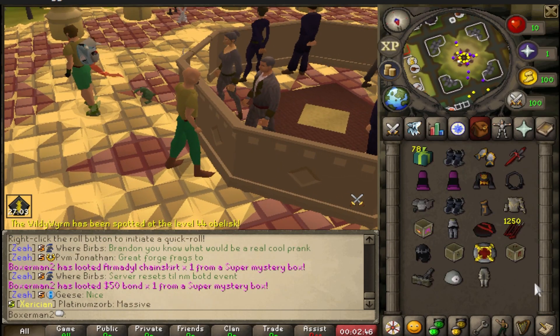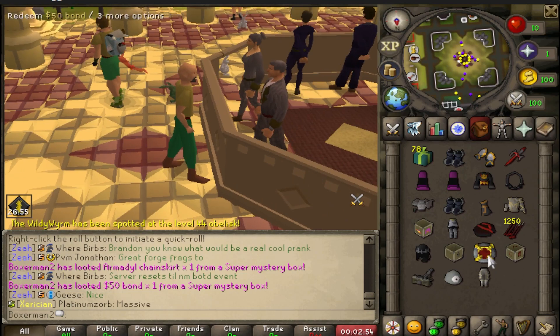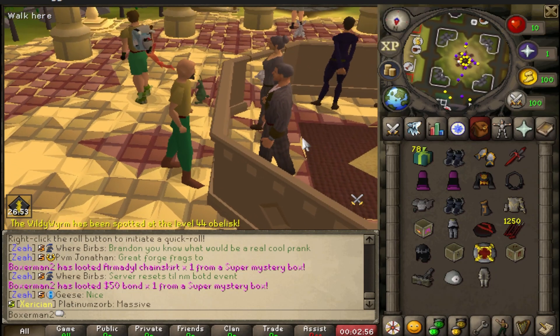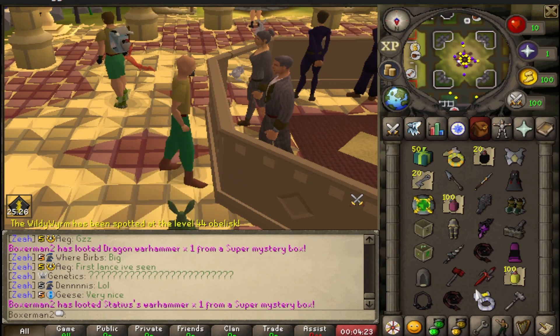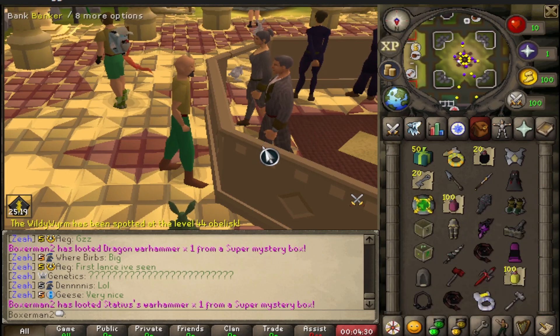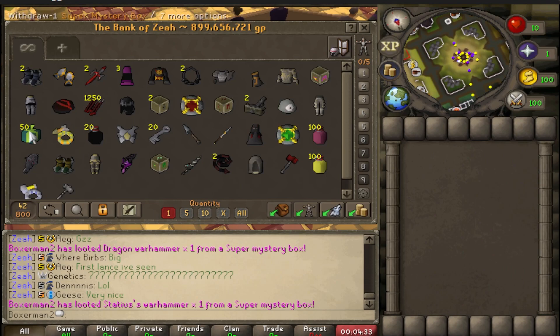Yo, that's huge — I got a 50 bond! Imagine, that's so many free boxes. Look at the inventory — these are way better. The Warhammer, Stadius Warhammer, a bond, Overload, Staff, a light, Lance — what do you mean? Yeah, I like these a lot. Supers are insane.